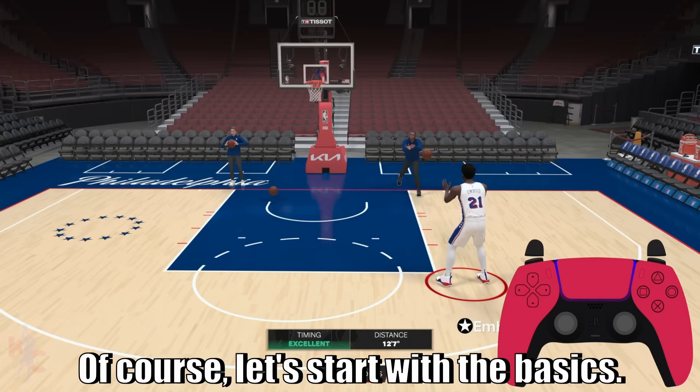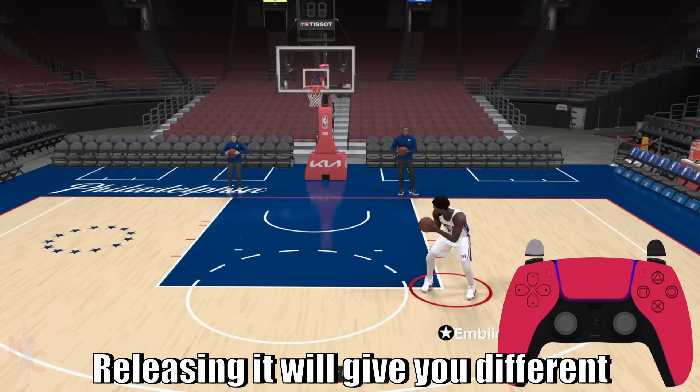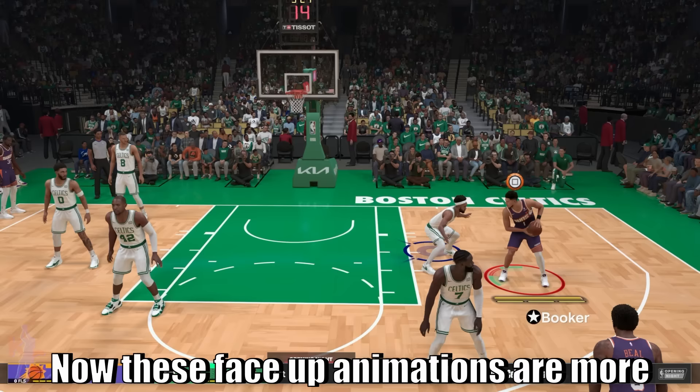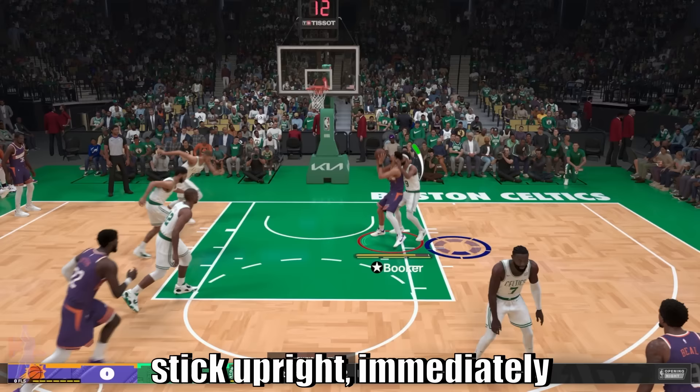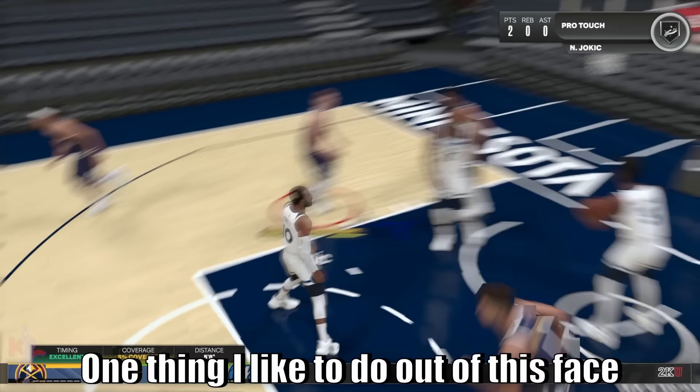Let's start with the basics. Holding L2 will put you into a post up position — you can do this in the mid post or the low post. Releasing it will give you different types of face-up animations. These face-up animations are more dynamic than you think; you can launch out of them into your triple threat launches. Take a look at Book right here — we open up that stance, hold the left stick upright, immediately counter with a spin layup. So your post exits and your face-up game is an equally important part of your low post game.